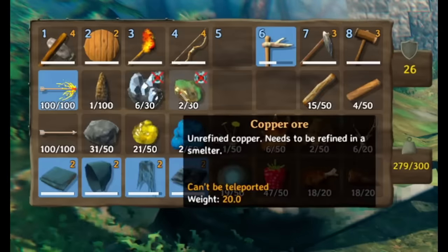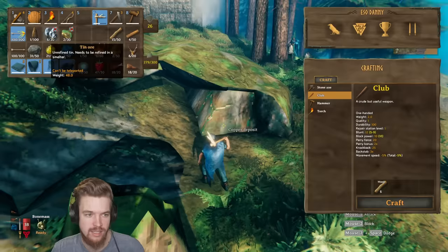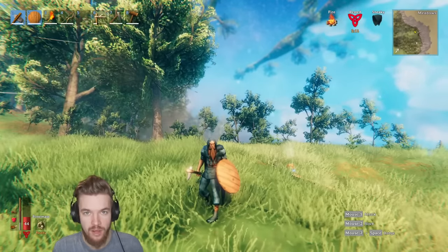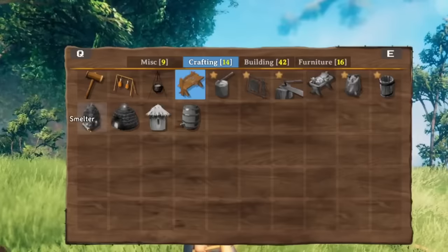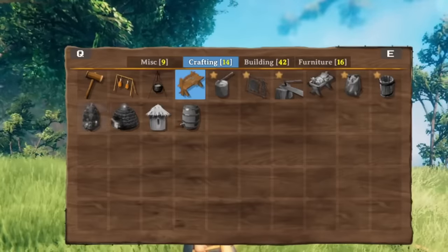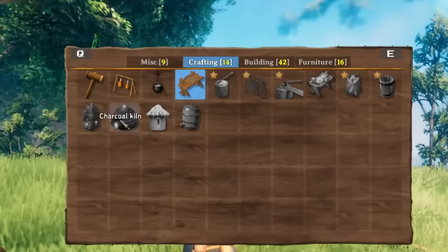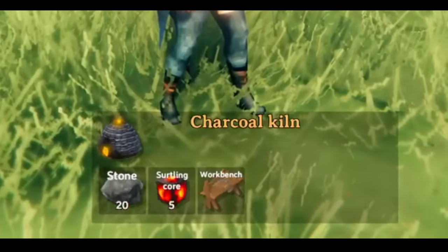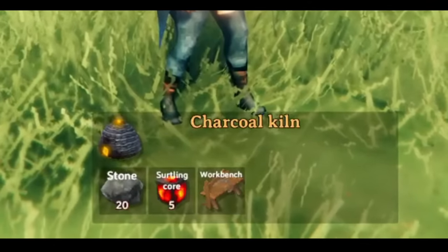Now I have two unrefined copper ore and six tin ore. After you've got yourself a bunch of tin and copper, go put it in your base. The next thing we need to do is build a smelter and a charcoal kiln. These will allow us to process the ore, but in order to make them we're going to need a surtling core.